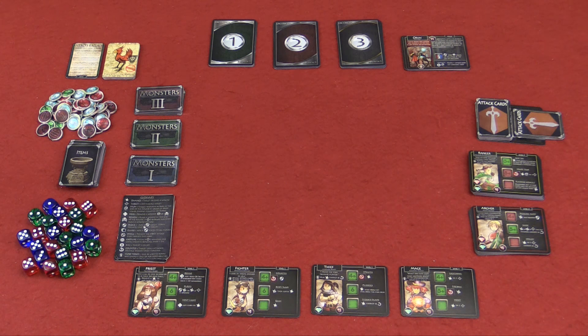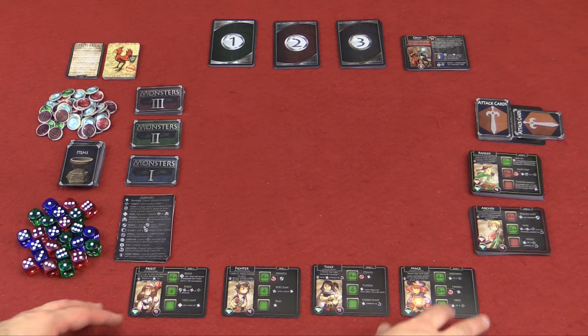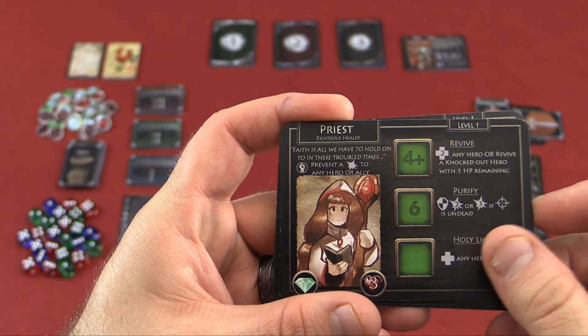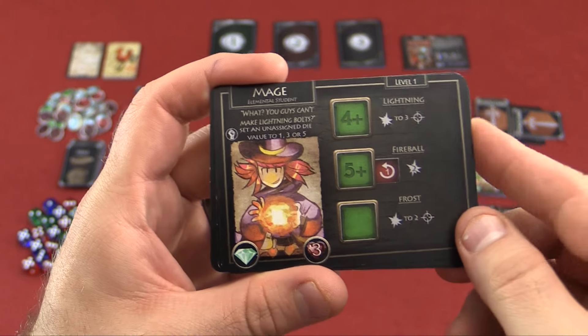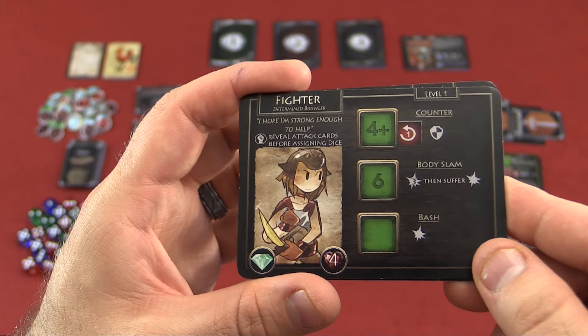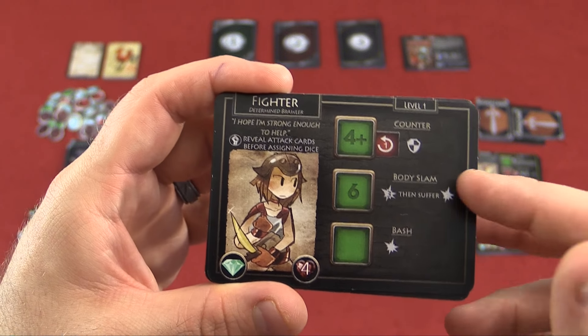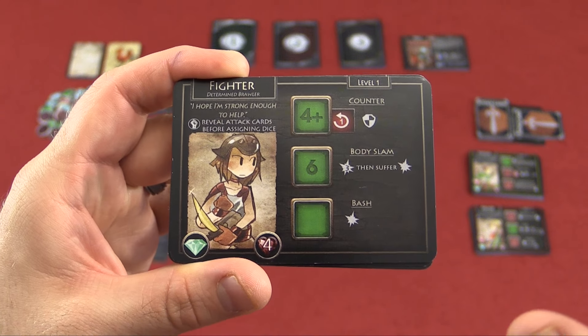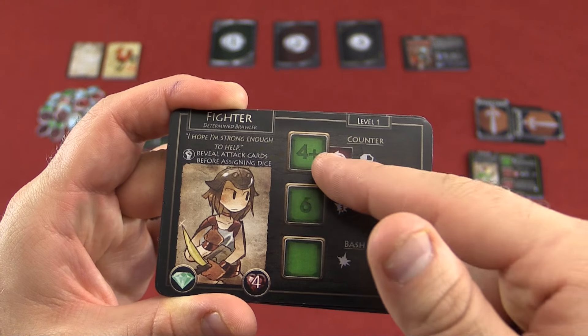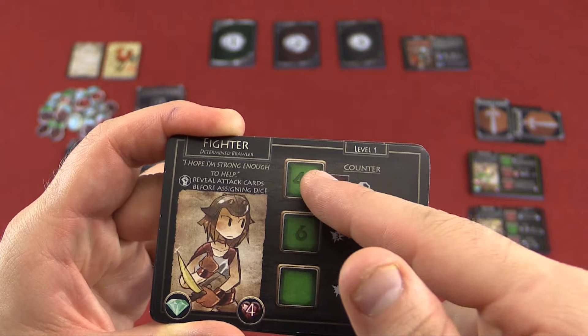You might have a variation on it, but this does the job. First thing I want to draw your attention to — and the thing you're probably going to want to decide on first — is which class you're going to be playing as. Starting out, you're going to have all level ones, and you're going to have options such as the priest, the mage, the thief, and of course the fighter. Now on these cards, you've got the different abilities that they're going to be able to do after you roll your dice. In most cases, you can only dedicate one die per round, so you can't put multiple dice down — you've got to select which action you're going to do.